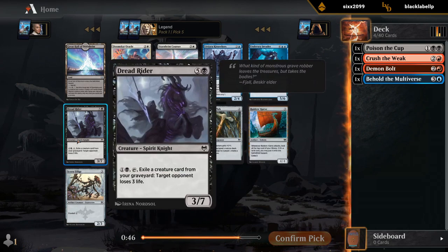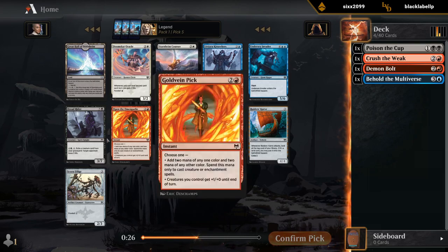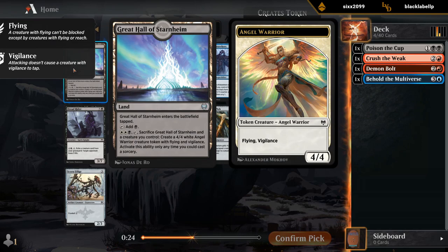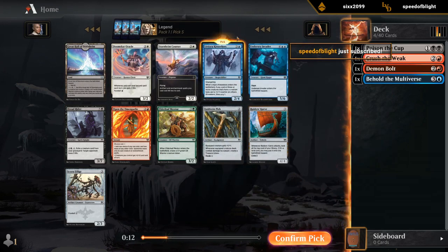Haven't had a whole lot of experience with Dreadrider as a win condition — doesn't seem amazing. So far we don't have any creatures to go with the Goldfane pick, so that doesn't really jump out at me. Not exactly clear what we should take here. Could take a land, but it's double white to activate, so that seems like a stretch. I think I'll take the Kinseekers — there's a decent chance we end up in blue-red giants, and Kinseekers could be fine.